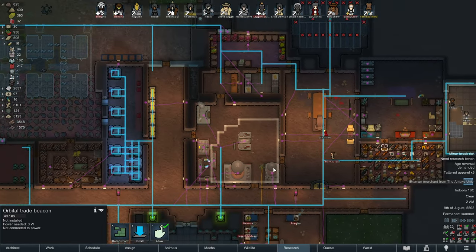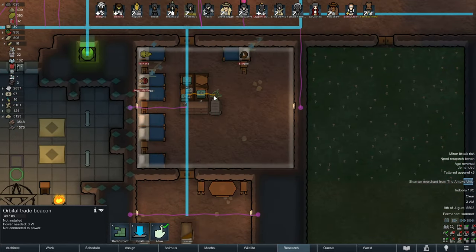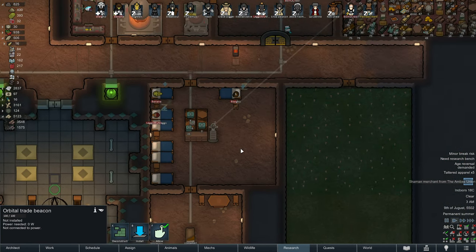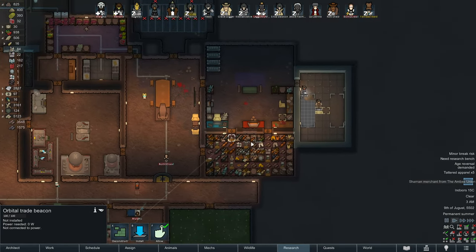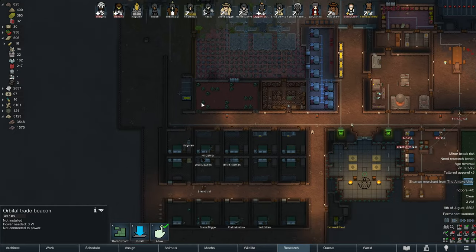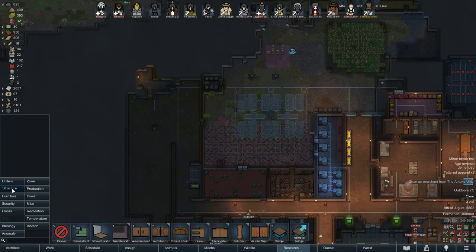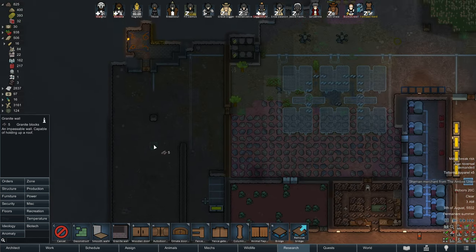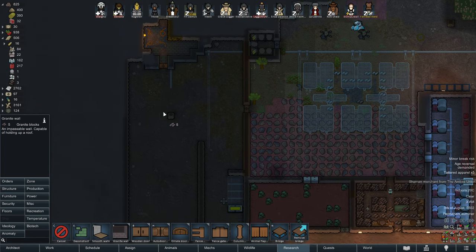Let's install this trade beacon somewhere else. There's nowhere else to trade anything really. We'll put it here in case we want to trade some medicine. The first priority should be having some flooring in this hospital — after the lab is done, after this is done. We're going to make some containing areas over here out of granite. This is going to get deleted, don't even pay attention to it.